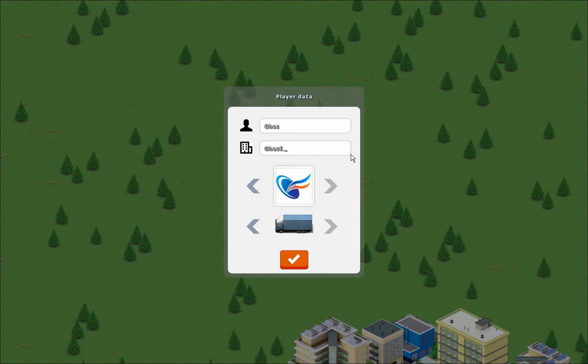So let's pick a logo here. I do kind of like that one for some reason. Let's go with this one, and we'll set our color to red, because red goes faster.